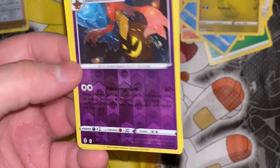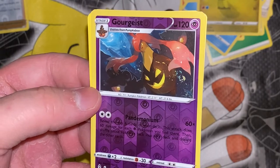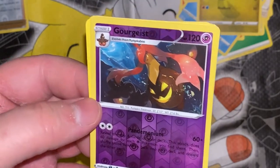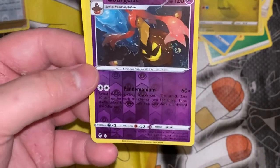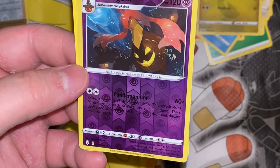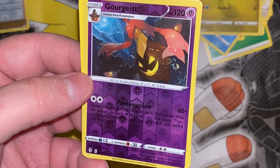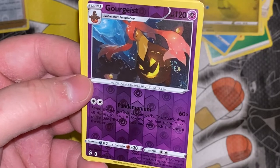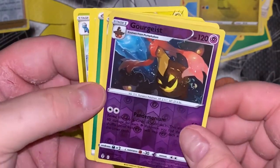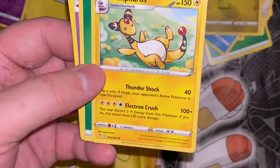I think the card with the highest HP is 500 — and that's one of those ones that's like three characters in one, like the Zapdos, Articuno, and Moltres card. Even that wouldn't withstand this — I mean, it wouldn't have the weakness of Psychic, I'm just saying. And my actual rare is trash compared to this — Ampharos. I mean, Ampharos is cool, but come on, all those full art holographics and this is just a regular one.